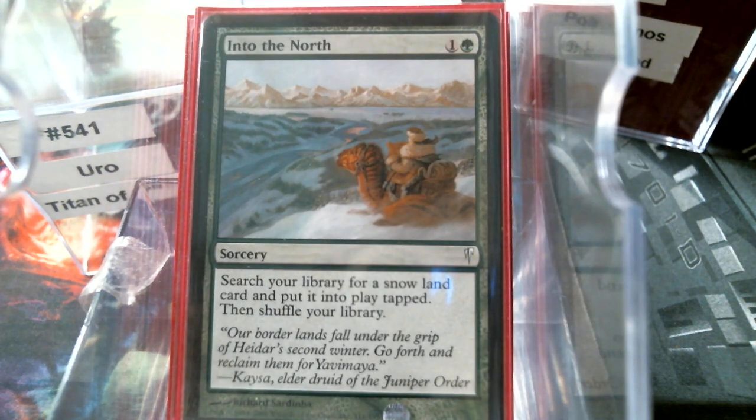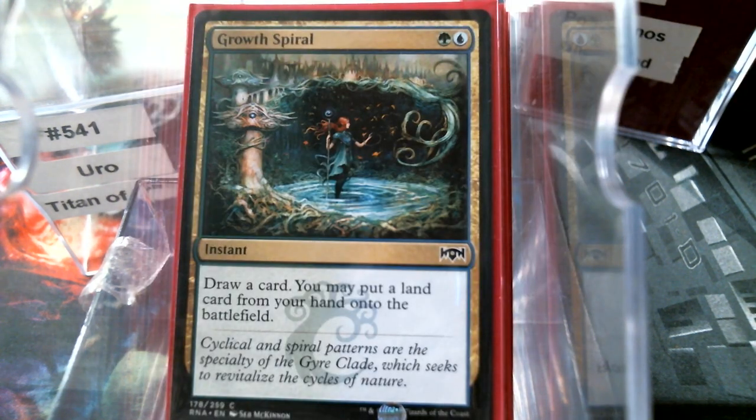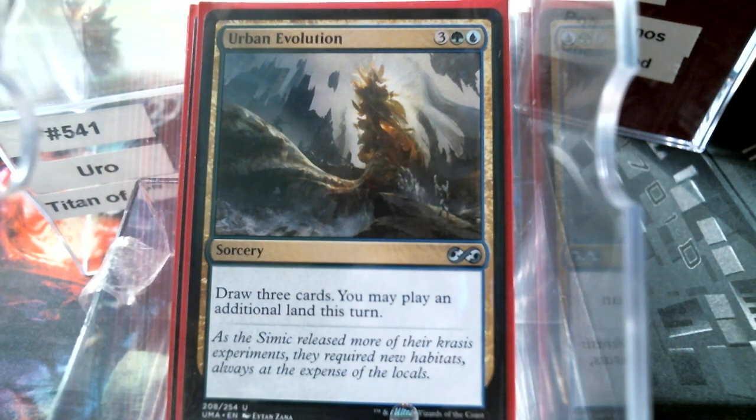All of my forests in the deck are snow-covered forests. The islands would be too if I had more snow-covered islands, but I've used all those up. Growth Spiral — draw a card, drop a land. And then Urban Evolution — draw three, drop a land. That was the very first place I went and I was like, well, that's a whole lot of spells.